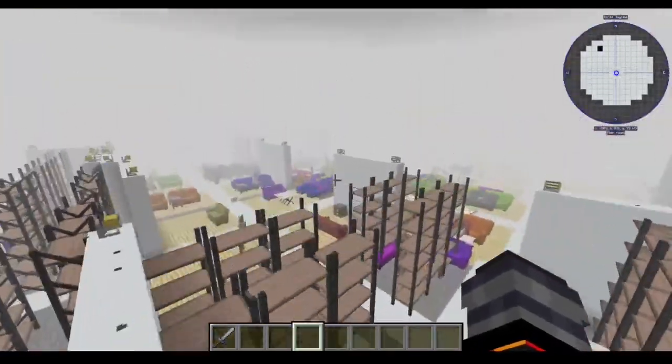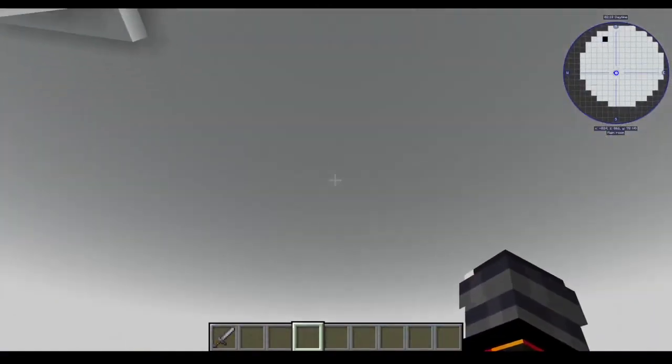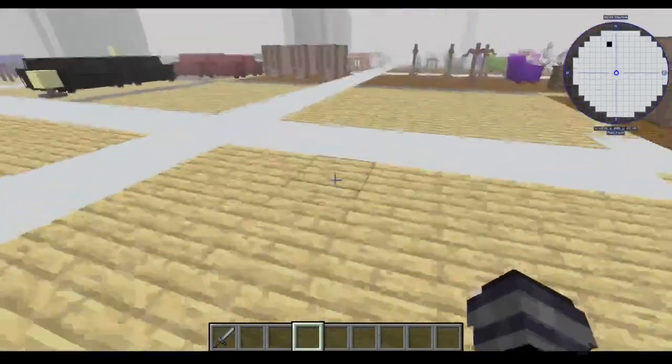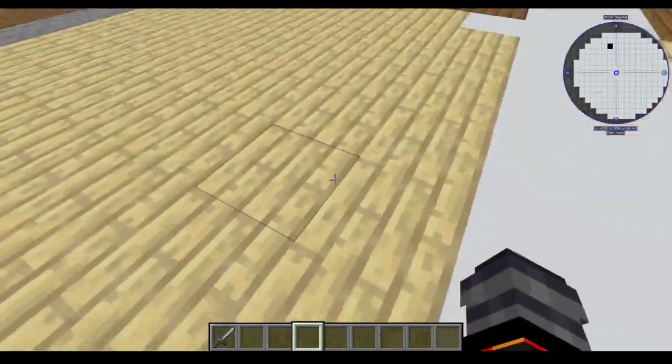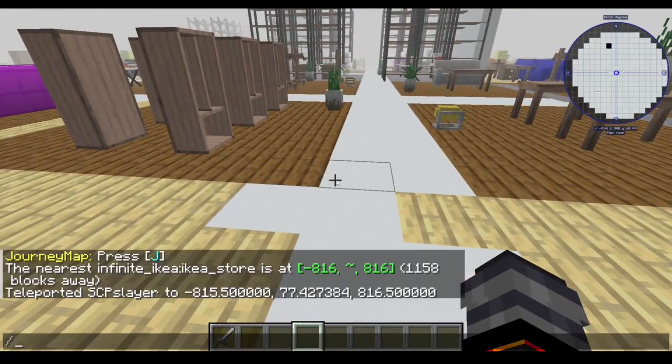It's literally just an entire dimension full of furniture, giant pillars, and a ceiling. The ceiling block is actually unbreakable, but you can mine out this floor if you need wood. It's actually made specifically for survival.